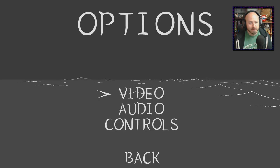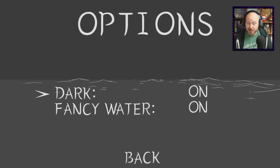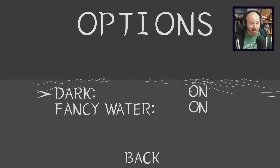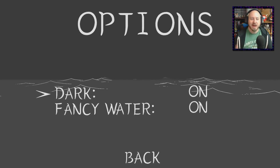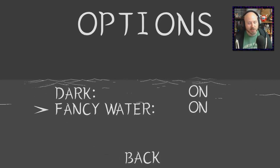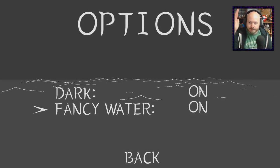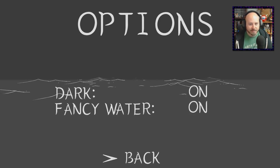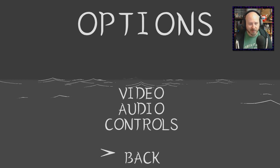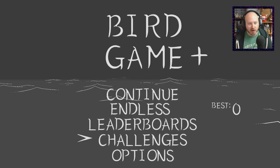Before we jump into the actual gameplay, I want to show off the aesthetic because I really like it in this game. If you go into options — shield your eyes for a second — yeah, we're going back to dark, that is too much. The whole idea is that everything is drawn, kind of wispy, like the wind. You can also turn the fancy water off, like these little ripples, but I don't know why you would — it's a really nice aesthetic.